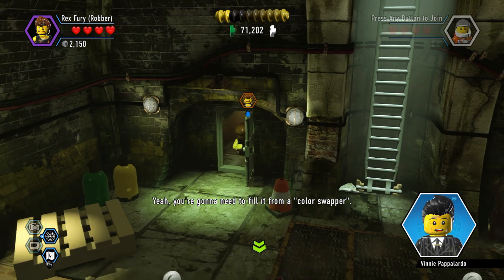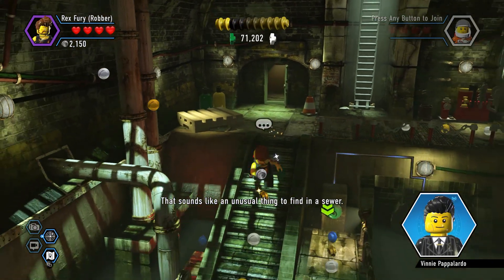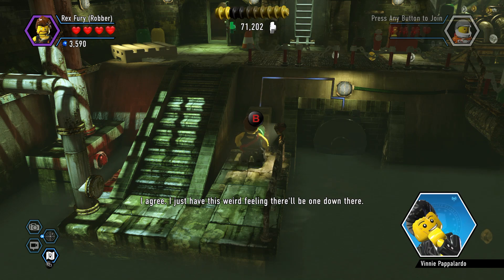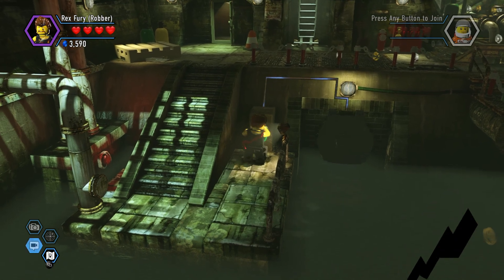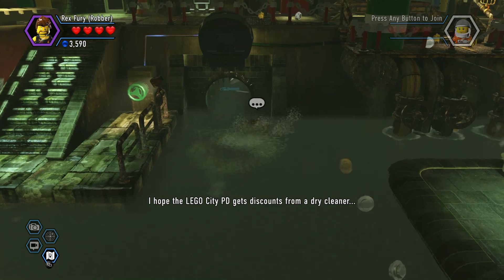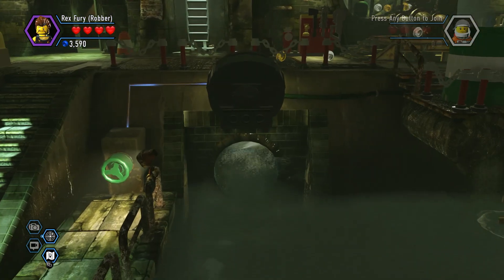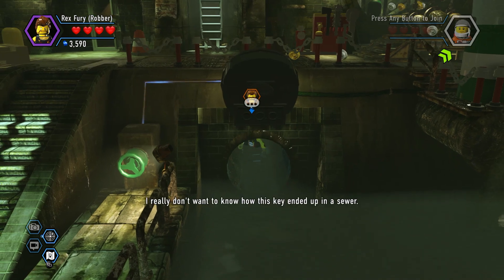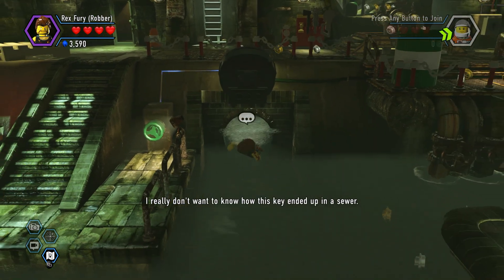You're gonna need to fill it from a color swapper. That sounds like an unusual thing to find in a sewer. I agree, I just have this weird feeling there'll be one down there. I hope the LEGO City PD gets discounts from a dry cleaner. I really don't want to know how this key ended up in a sewer.